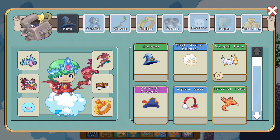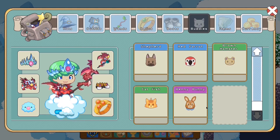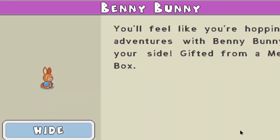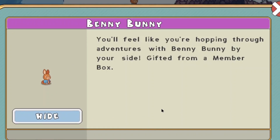If we check back into our buddy's section over here, you guys can see at the very bottom — drumroll please — the Benny Bunny! So it seems like this bunny is a buddy and not a house item. Correction! Here you guys can see the bunny buddy looks actually pretty cute, and its moving animation and idle animation is actually pretty cool. If you read the description, it says: 'You'll feel like you're hopping through adventures with Benny Bunny by your side' — gifted from a Membership Box.